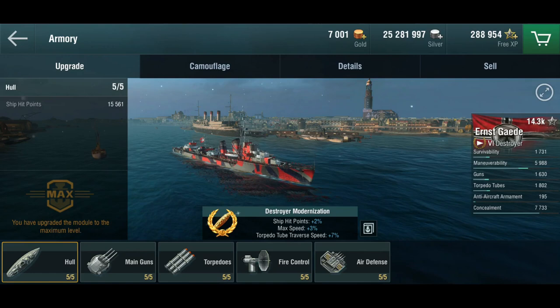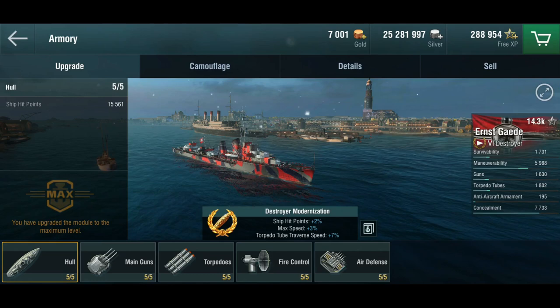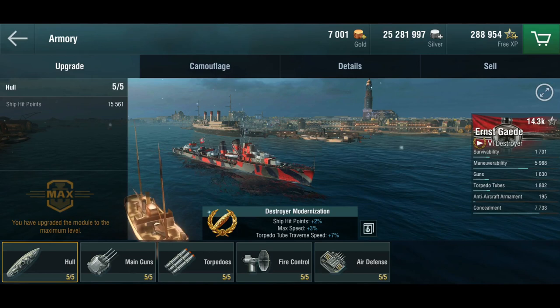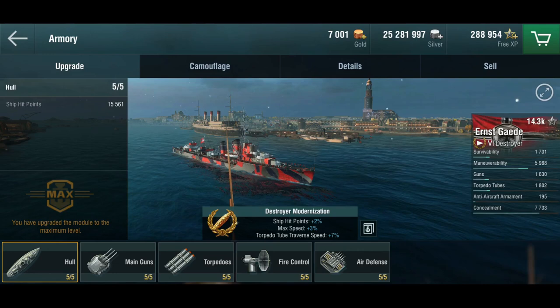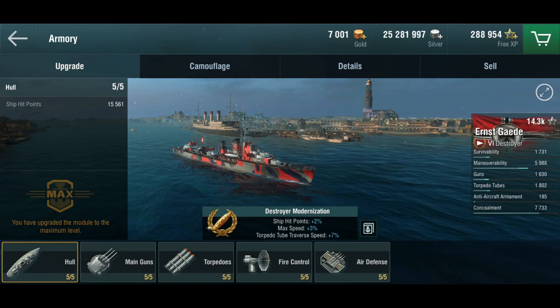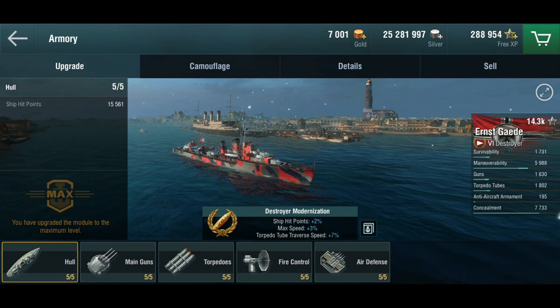The German destroyer tech tree in World of Warships is a bit of a mess, especially if you actually know a little bit about the history of the German destroyers and when these things came into being. The ships that were built before the Second World War were usually named after officers who died in the First World War.